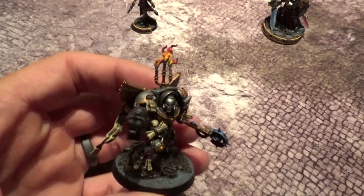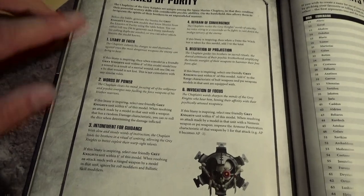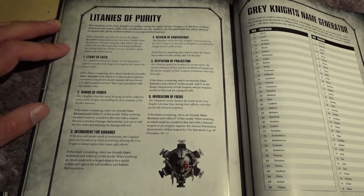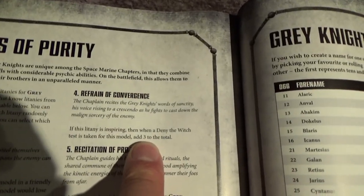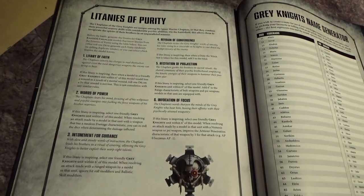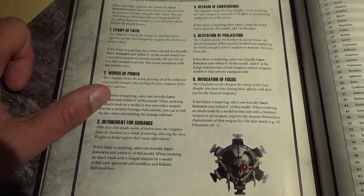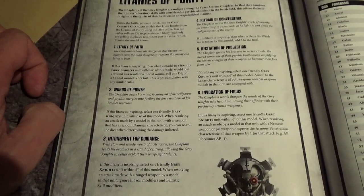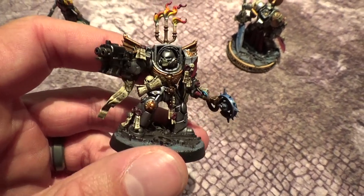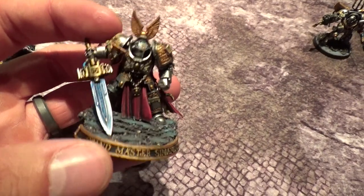Chaplains are very cool and have so many new abilities — the Litanies of Purity are basically a whole other list of psychic powers. I've had really good experience with the Refrain of Convergence, giving him a total of plus four after Grey Knights' normal plus one to deny the witch, helping me control the psychic phase a lot more. I've also really enjoyed Words of Power — he can help Nemesis weapons reroll ones for damage, or help Dreadnaughts reroll their blasts, which has been really helpful. He also looks cool and can take a Dominus power to sit in your backfield getting command points, shifting the tides. I really rate these guys.